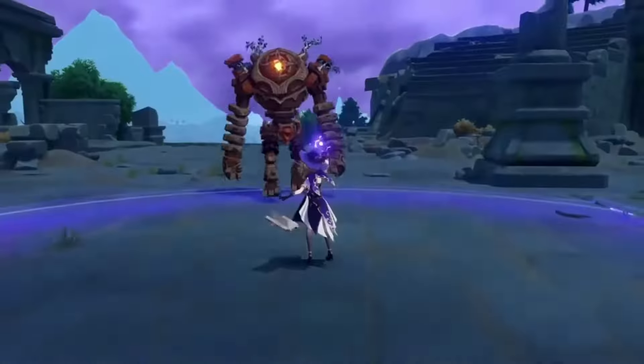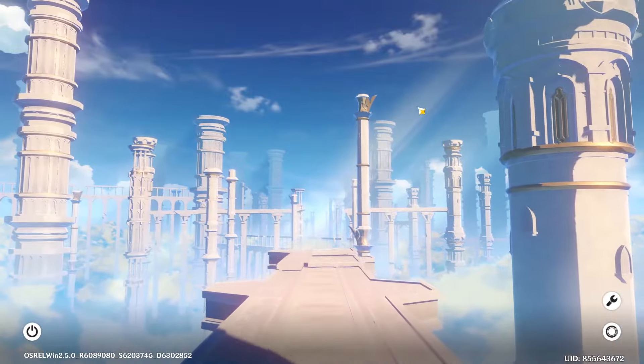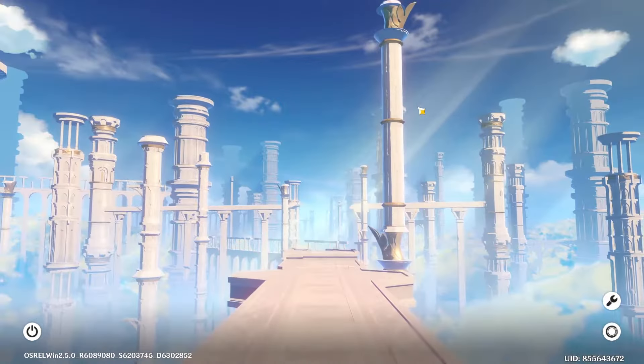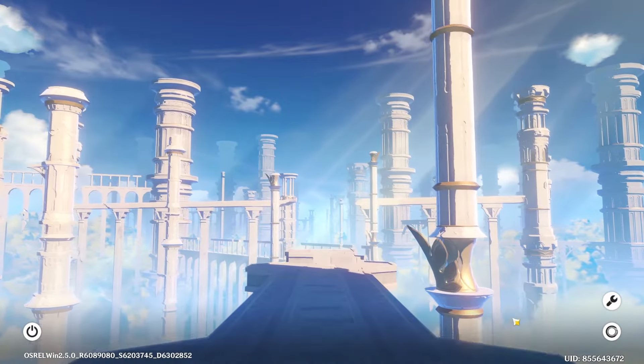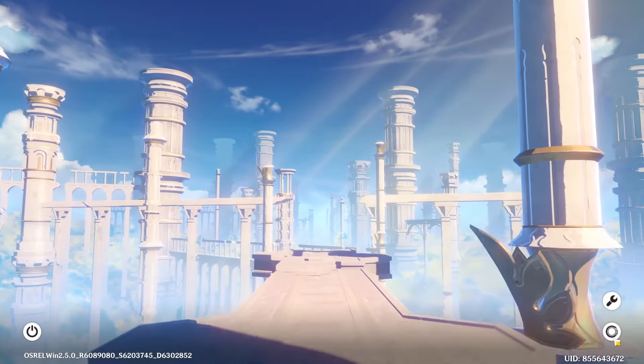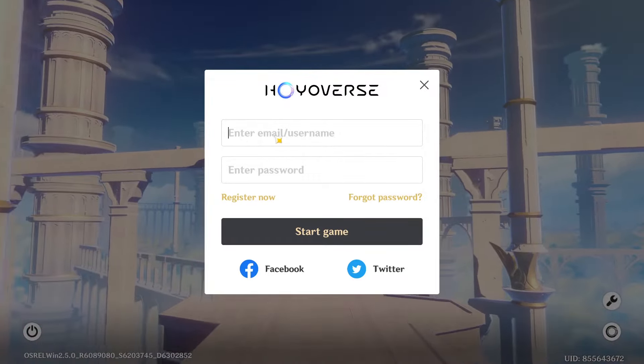The game takes place in a fantasy world with seven different nations, each having their own elements and gods. When you open this application, be it on Android, iOS, or PlayStation, you come to this screen. As you can see in the bottom right corner, there is a circular icon. Once you tap on it, they ask you to enter an email address or username.